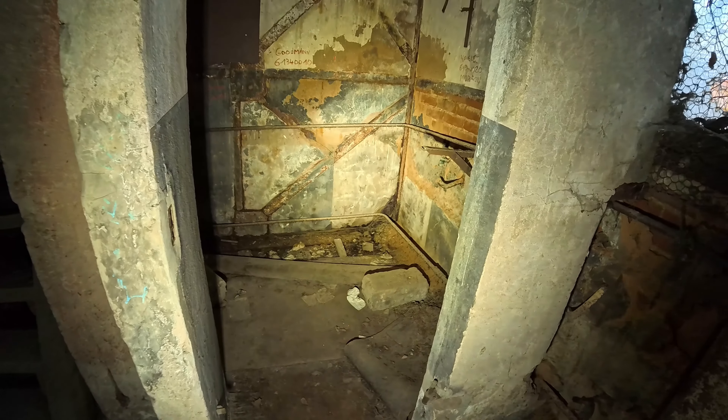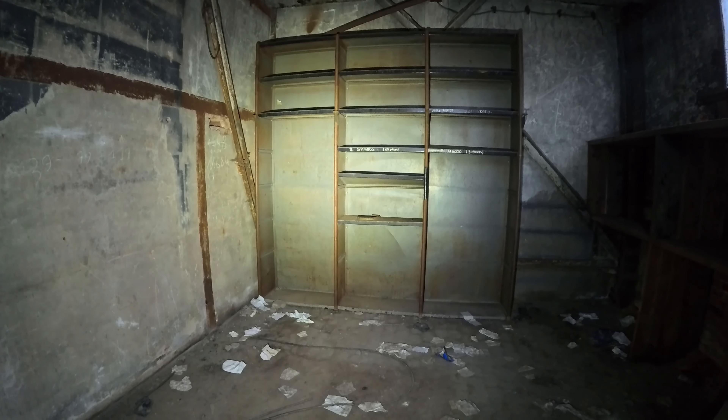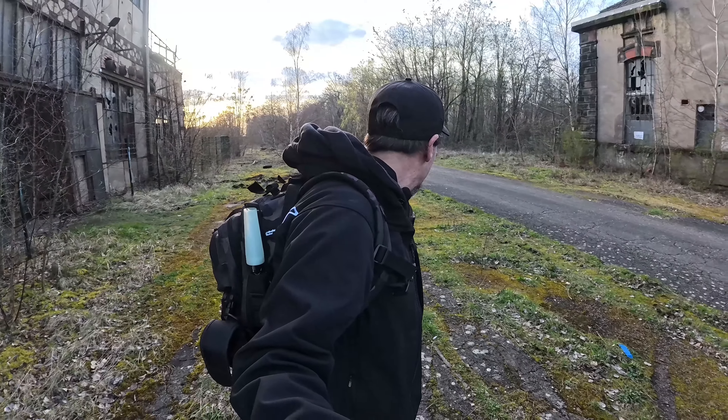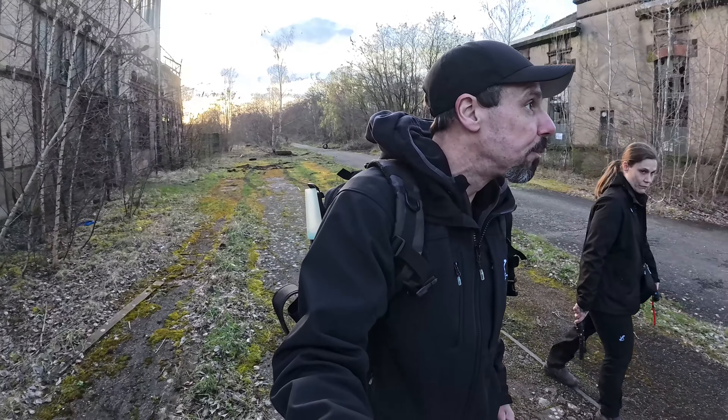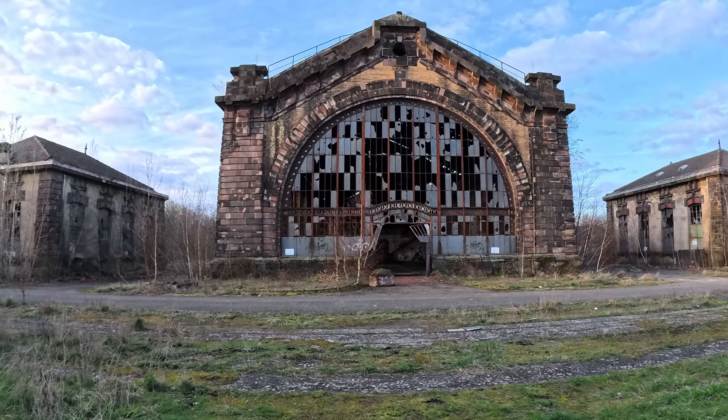Hier haben wir noch einen Lagerraum mit einer uralten Heizungsanlage. Hier war vielleicht mal eine Toilette. Und hier ein Regal, wo irgendwas drin lag. Ich kenne mich nicht aus, ich habe keine Ahnung, was die hier drin gelagert hätten. Ich glaube, ich weiß wofür das hinten war: Sie haben damit die Lohren hochgeholt, und nicht die Leute runtergefahren. Sondern das war für die Lohren. Berichtigt mich, wenn ich da falsch liege.